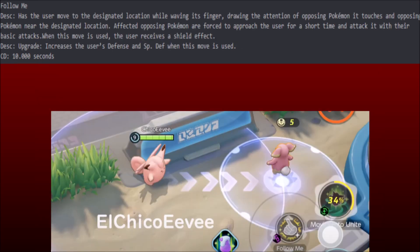Follow Me has the user move to the designated location while waving its finger, drawing the attention of opposing Pokemon and touching opposing Pokemon near the designated location. It's a pretty big dash, and it really looks like Follow Me into Draining Kiss is giga synergy — just insane. You pull everyone into you, get them off of the carry Pokemon that's getting blown up, draw the attention, and then you're in perfect range to get a massive Draining Kiss. Heal your allies, heal yourself. GG easy.